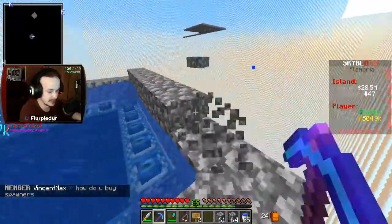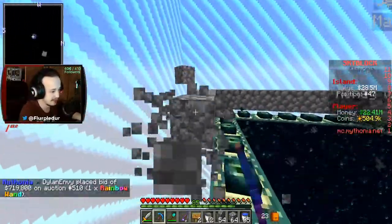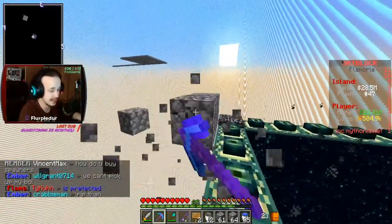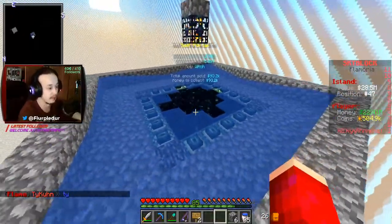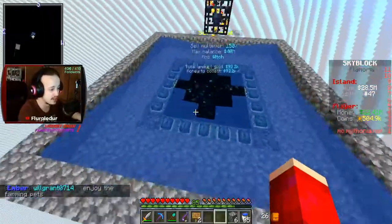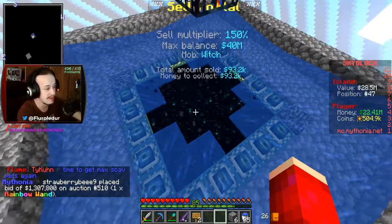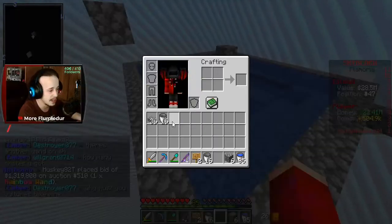We're essentially going to have three completely different systems. The first system was a little excessive but it works - would have worked better if it worked for all the spawners. The second one was a mess I didn't want to fix. This third one is going to be a refined version - just build two out from the portal, everything goes in the middle, falls, and dies.